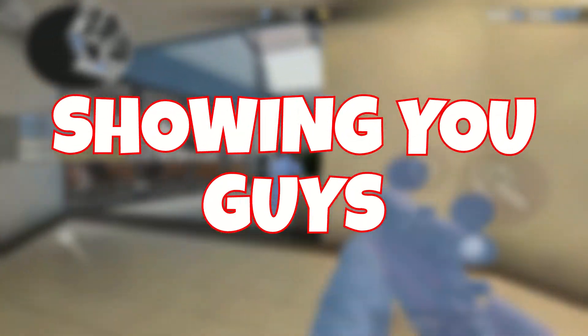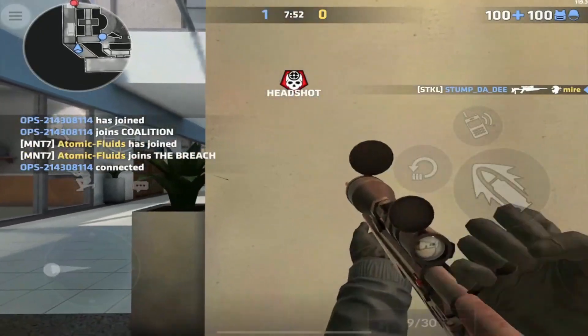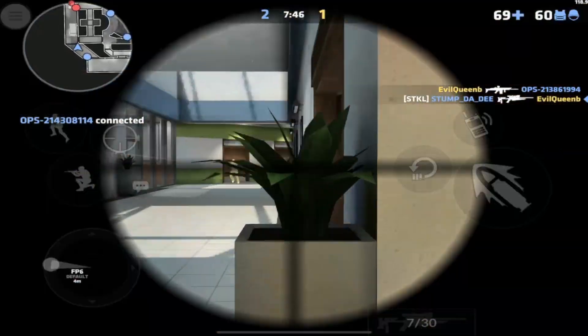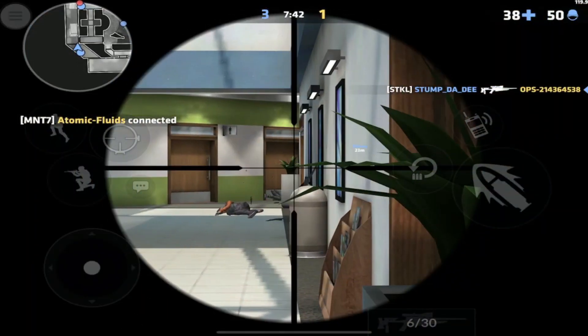In this video I'm going to be showing you the absolute best smoke throws on the map Bureau. Bureau is one of the harder maps to throw smoke grenades on, and it is hard to find what smokes actually work on this map. Luckily I'm just the guy to put in all the work so you don't have to.